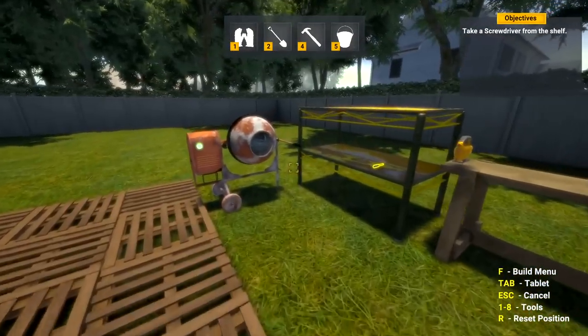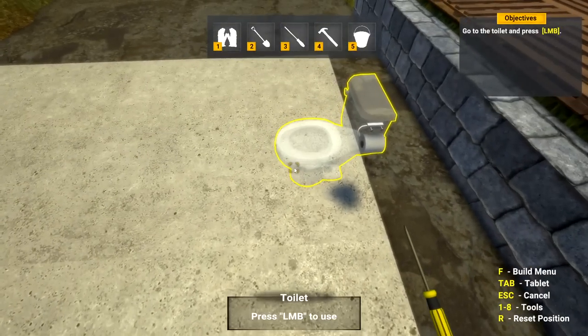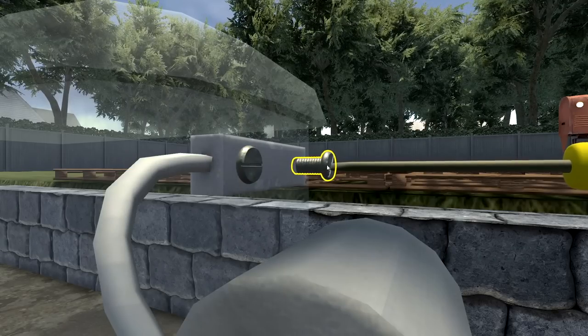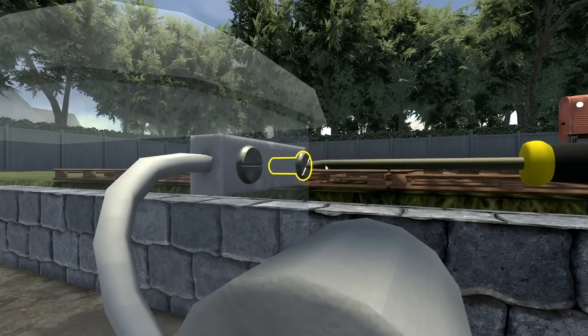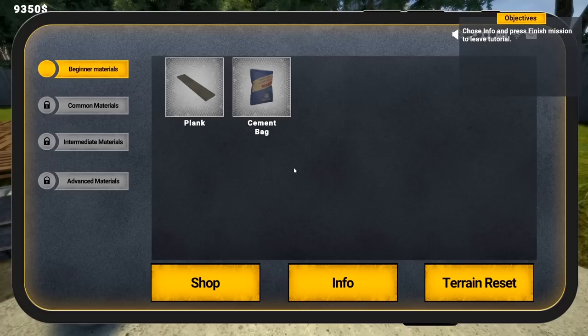Okay wait, you're supposed to put that down first. Go to the toilet and press left. Sure, the ceramic enjoys that - it sounds like it's gonna crack. Open up the tablet menu and choose finish mission.